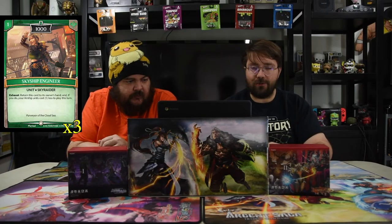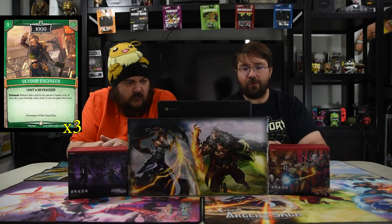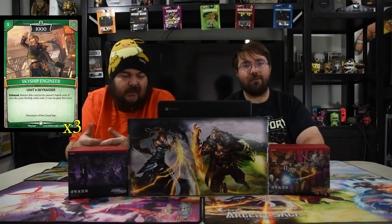Next one is Skyship Engineer. It's a one-drop 1000, so you can start destroying those towers immediately. Exhaust, return this card to the owner's hand, and if you do, that airship unit costs one less to play this turn. Probably not going to use that ability in this deck, but she has a one-drop 1000 that can kill most towers.